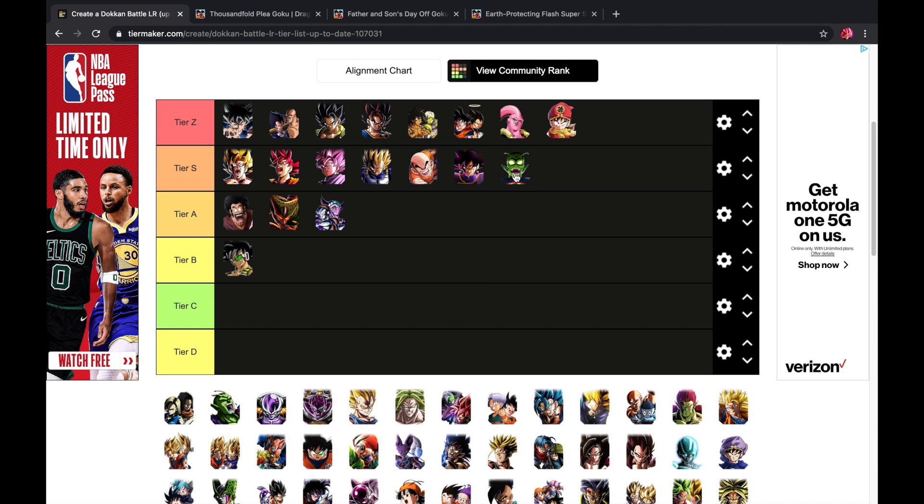Demon King Piccolo — I absolutely love this unit. The issue is you need five orbs for his damage reduction in his old form. Once he transforms, he gets a free 65–66% damage reduction for five turns, then it drops to 58% — still very good. The biggest downfall is he needs to fight a Dragon Ball Saga or Dragon Ball Seekers category enemy to transform early; otherwise he transforms on turn seven.